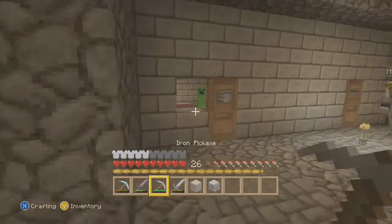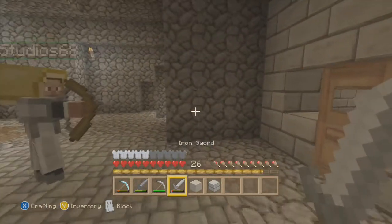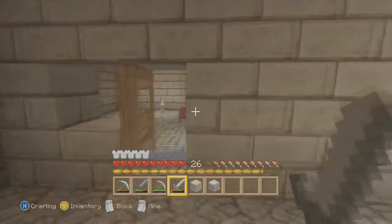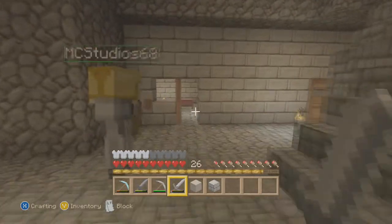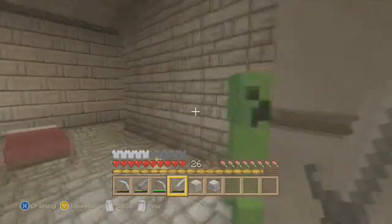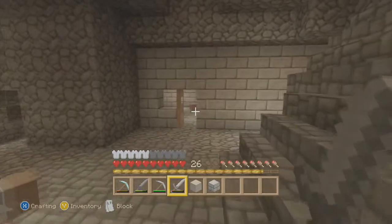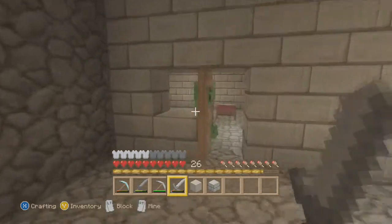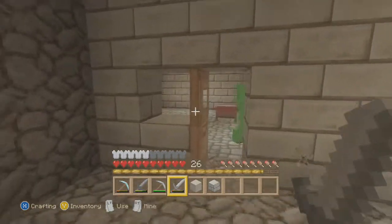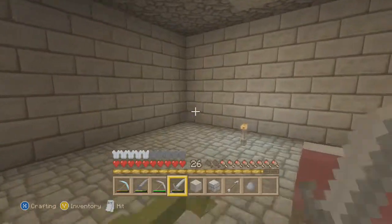Okay, what we will do is this: get the bow and arrow, shoot him in the face, and now go in with the sword. Come here little boy. Where is he? He doesn't want to come out. Move, move, move, move! Got him.